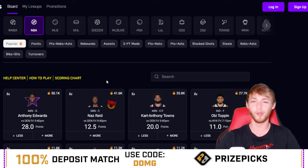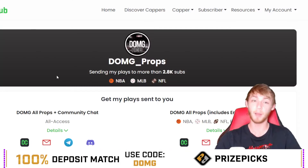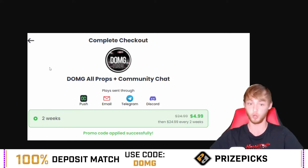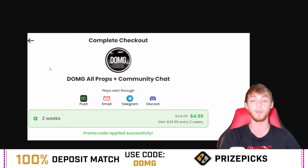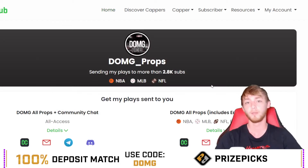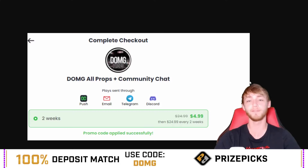Before we go any further, join the Dub Club. It is Five Dollar Friday, which means you can get in the Dub Club right now for literally only five dollars. For two weeks, you get all of my plays sent to you — my best package which includes Discord chat, NBA player props, MLB player props, and any player prop I post. My Prize Picks profits are over five thousand dollars, and my plays get sent through the Dub Club app, email, Telegram, or Discord.